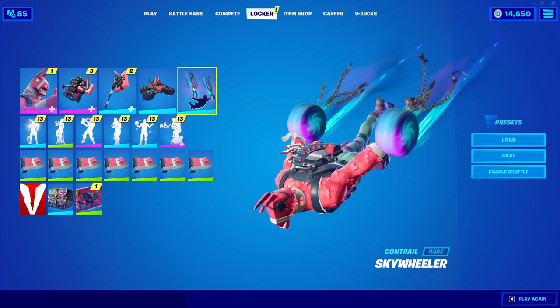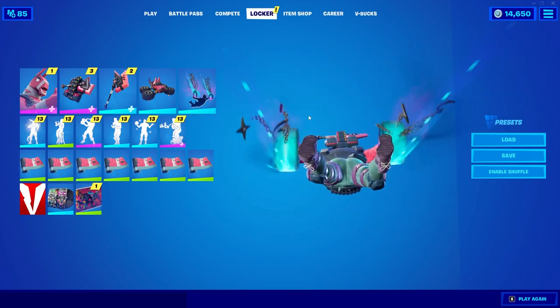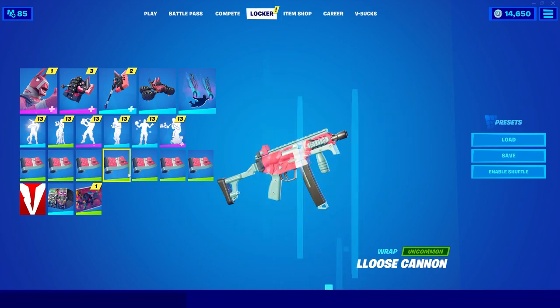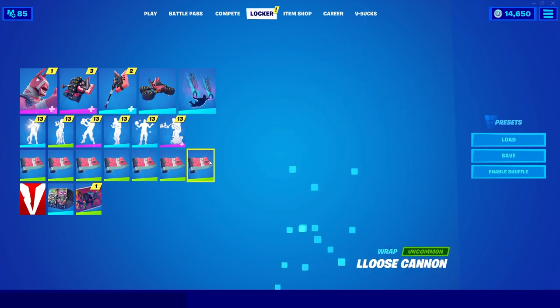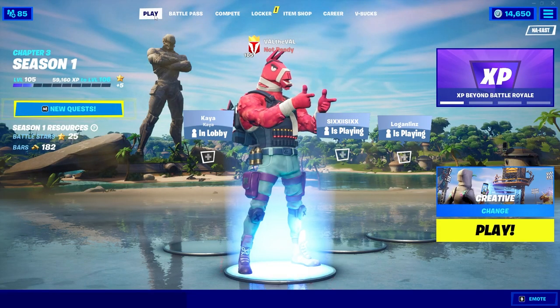We're gonna be using the Skywheeler contrail even though it's not a part of his set — I think it still matches with his theme. Then finally the Loose Cannon wrap. It's weird how sometimes on the battle pass they'll have contrails and wraps but they don't put them in the same set even though they obviously are. But let's go ahead and take this skin for a test run.